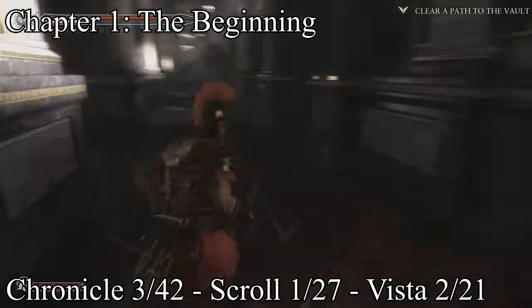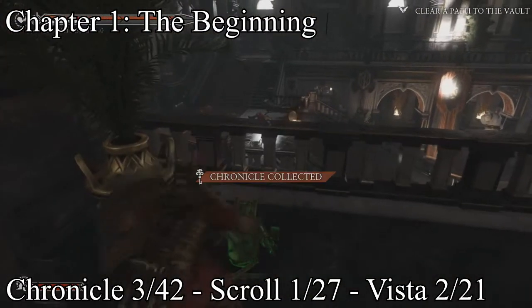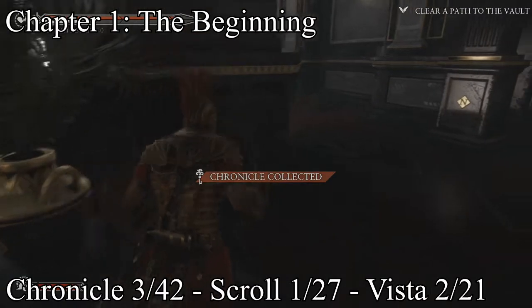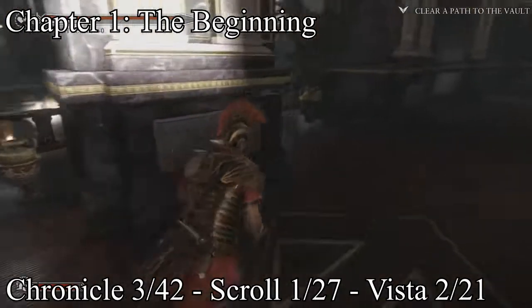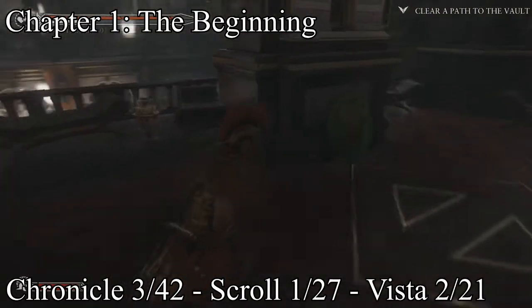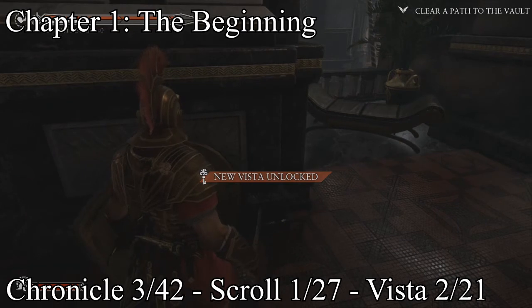Rush to the other side — it's right at the very first, between the very first pillars. That's your third Chronicle. Then you go all the way down and you will get your second vista, all the way at the end, hanging on the wall. So there you go: two vistas, three Chronicles, one scroll.